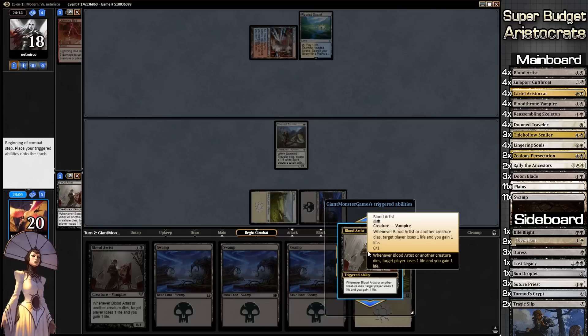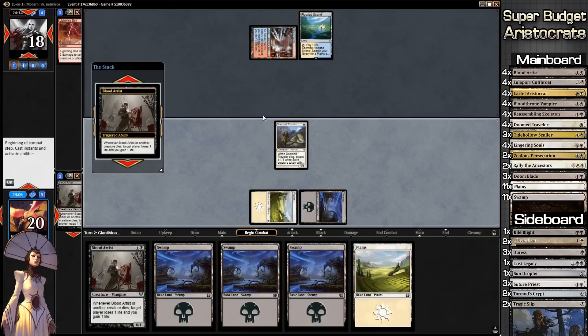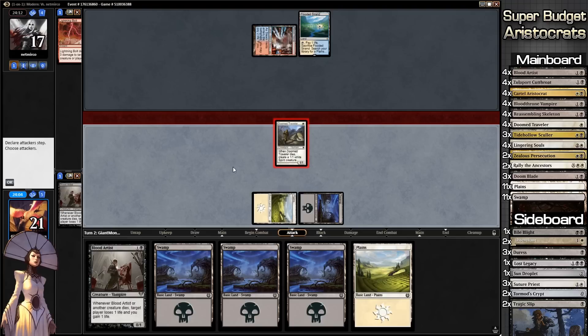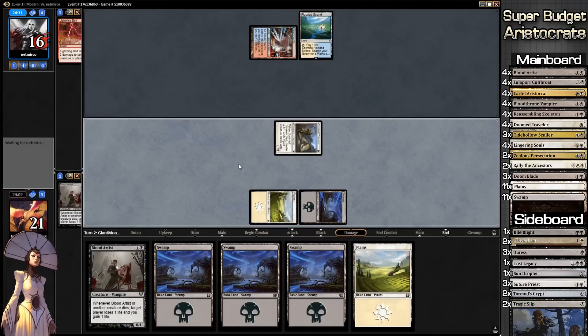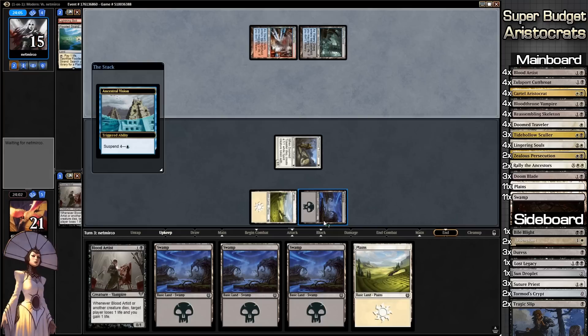There's not much we can do about that. We trigger targeting our opponent, always yield because we know what's going on. We swing in for one and ship it to our opponent's turn. He got rid of one of our Blood Artists which will slow us down a little bit — but maybe not that much, since we have another Blood Artist in hand, so we should be fine.